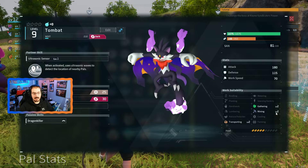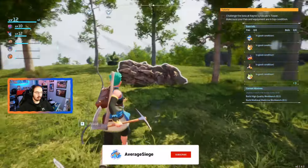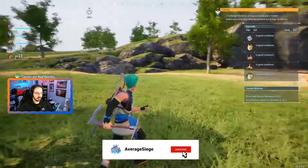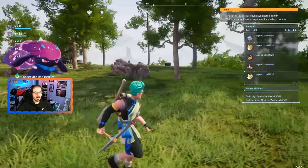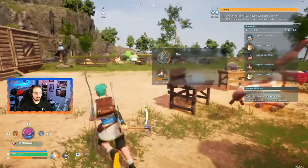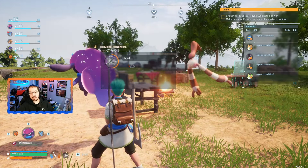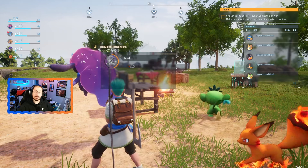You need at least level 2 mining to mine iron ore. If you build your base in the starter area, there is one block of iron that spawns, which my Tombat has already mined. But in order to catch yourself a Tombat, you actually need it to be night. So we will wait until night time and then catch one — that way I can show you guys how you can easily get your very own Tombat for easy mining.